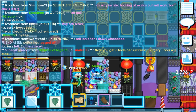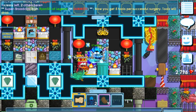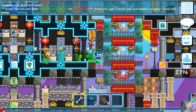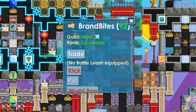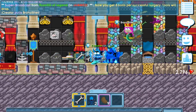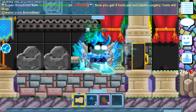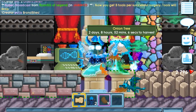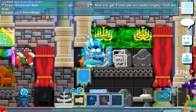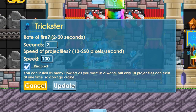Somebody super broadcasts: now you can get five tools per successful surgery. Tools will drop. Let me see that — so everything you do is successful surgery, yeah. You get tools? Dang. Look at that effect when it hits the wall. Wow, super pro. You can make parkours with these — these are gonna be cool.